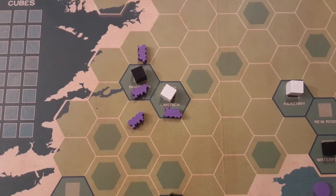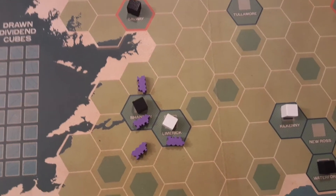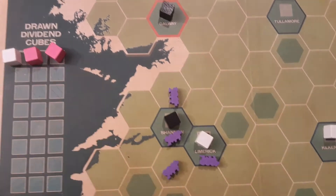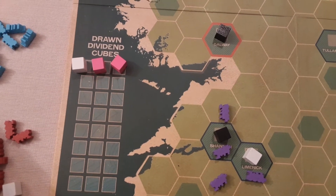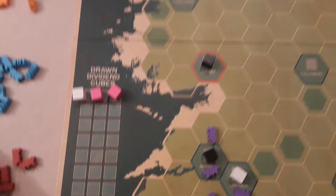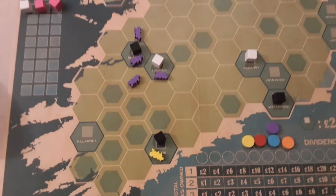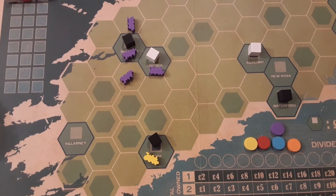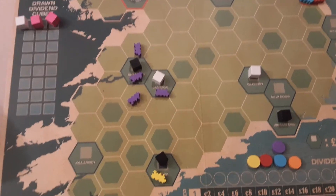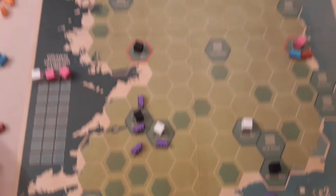Action four is drawing dividend cubes. This time you don't look in the bag — you draw three random cubes, for example two pinks and a white. It's irrelevant how many of each color come out; it just registers that pink and white have come out. You then work through each company from left to right. Yellow hasn't met the criteria — a paying city requires a matching color cube, and they're on black, so they're not participating.